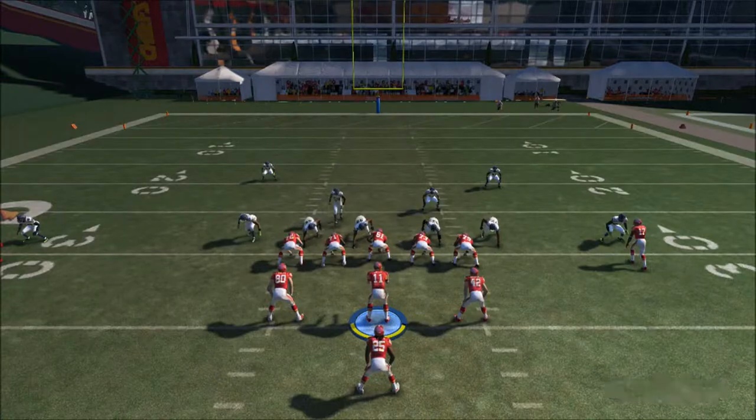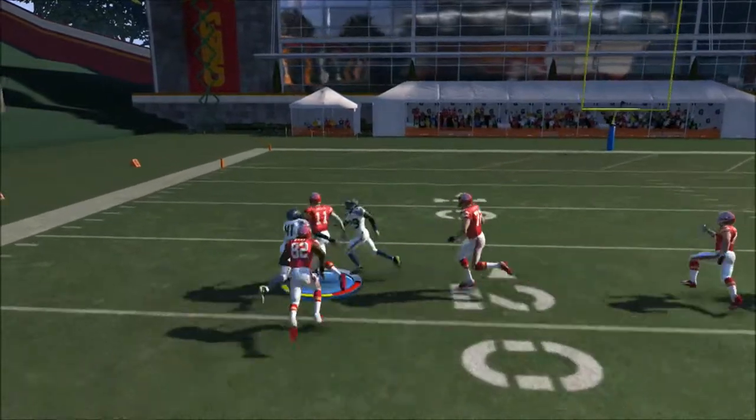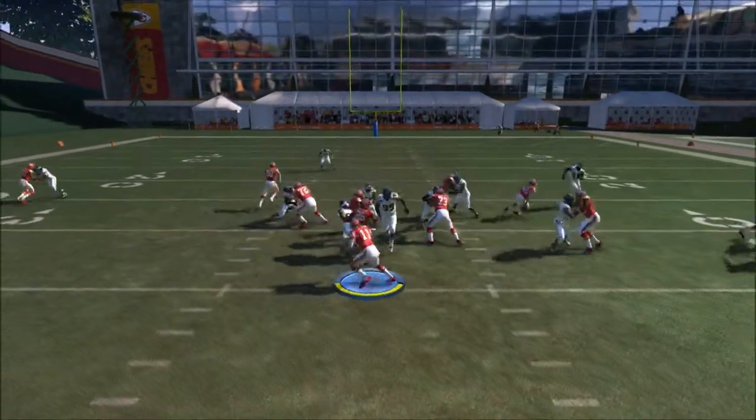You're just going to go ahead and crash the offense alignment up, and you're only going to read the outside guy. If he goes for the running back, just go ahead and keep it and take it all the way to the house. Or if he goes for the quarterback, just give it to the running back — we're going to get nice yardage in the middle of the field.